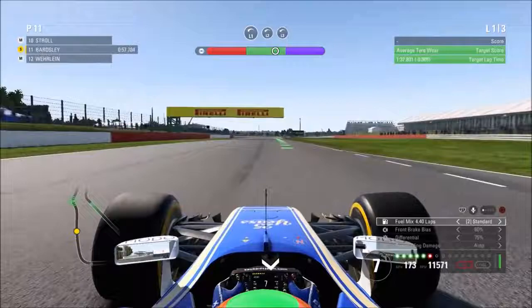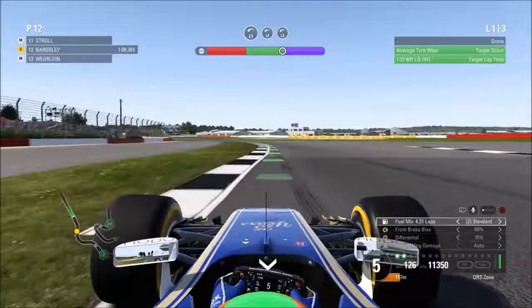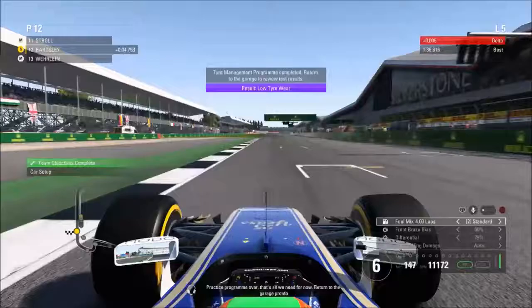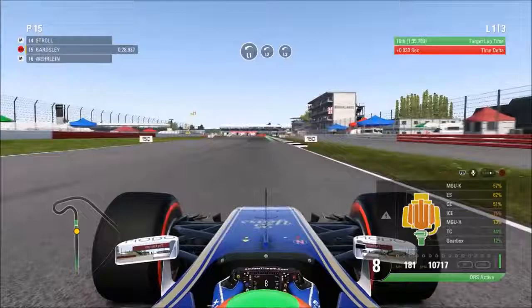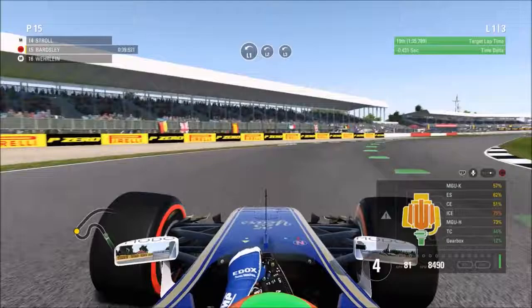We managed to get the maximum resource points available in that program. Moving into the tire wear test through the Maggots and Becketts complex - quite challenging to get this right. This time we're able to do it on our opening lap, with a bit of traffic behind us - it's Mercedes, it's Bottas. We came across the line and managed to get the purple score in this particular program as well, which is excellent. Moving on to the qualifying program, based on the engine wear we might be in a little trouble in terms of power performance.